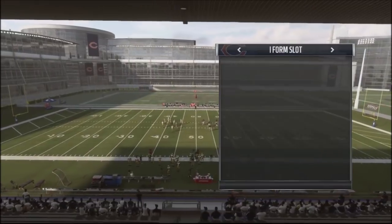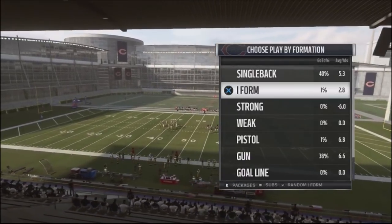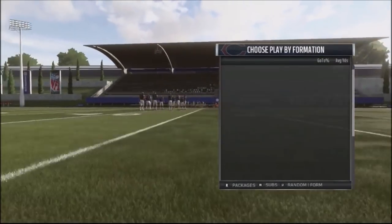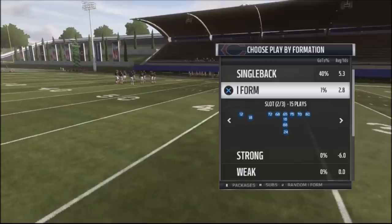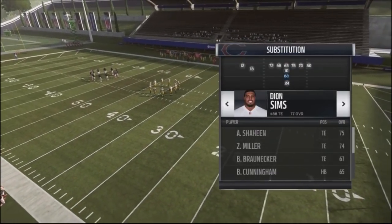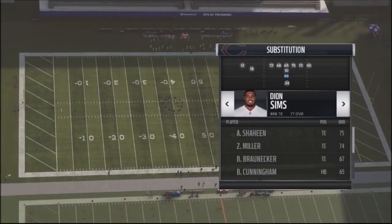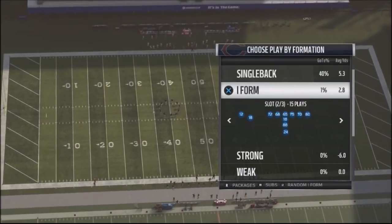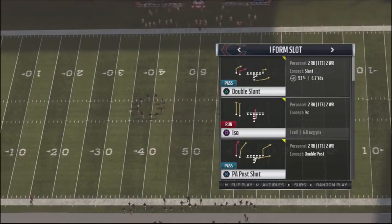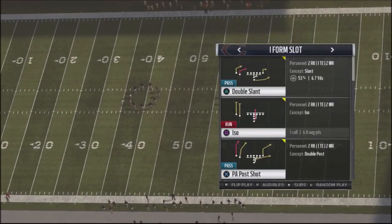What I'm going to do with the I-form is put my best blocking fullback in position. Right now I've actually got Deion Sims instead of my tight end because he's got better blocking ability and he's going to be a better pass catcher for me too. So I-form, and it comes out with stock double slants and the play-action post shot.